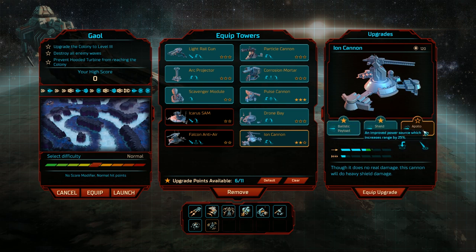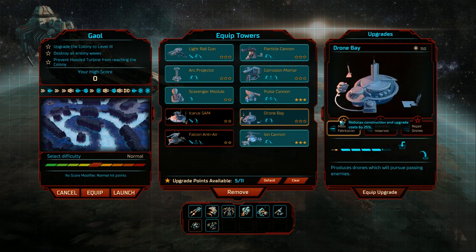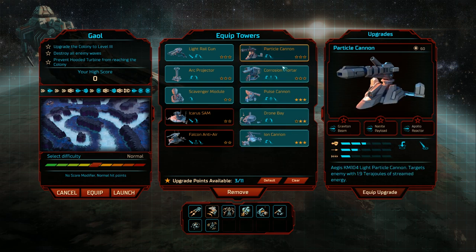For the drone bay, we've got a reduction in upgrade cost, double the amount of reinforcements provided by the reinforcement ability — that's brilliant, we don't even need to build a drone bay for that — and repair drones that release drones to repair surrounding damaged buildings and units. We can place one near our base to heal it. Particle cannon, I don't think we need that.